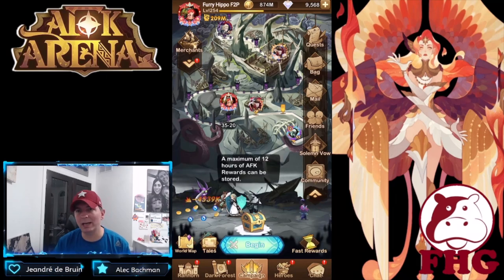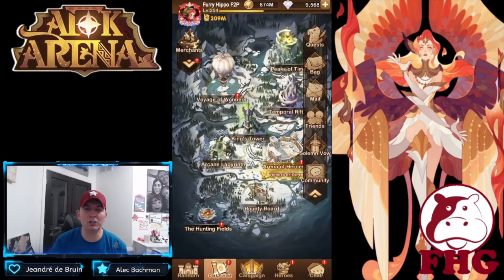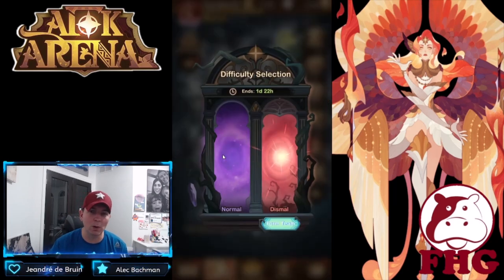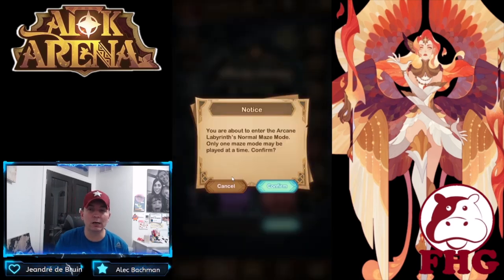Welcome back to AFK Arena. Today we're on the test server on the free-to-play account checking out the Arcane Labyrinth. The Arcane Labyrinth has two modes: normal mode and dismal mode. Dismal mode is increasingly difficult depending on the heroes you have, and when you first unlock it, it is very challenging because it requires a certain team. Today we're going to look at the normal labyrinth.